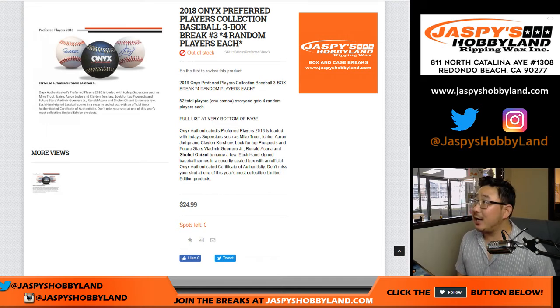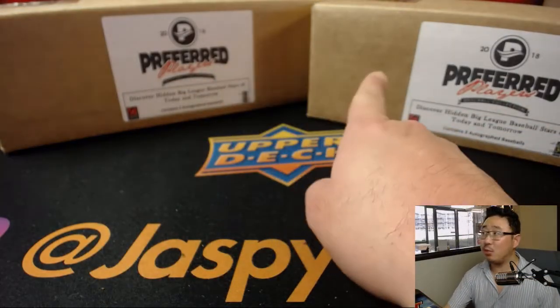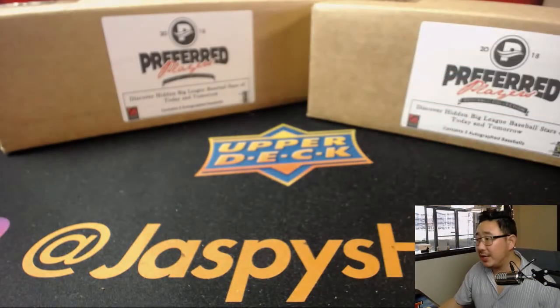Hi everyone, Joe for jazbeeshobbyland.com with some more 2018 Onyx Preferred Players Collection Baseball. This is break number three. Big thanks to these folks in break number three. We only have two left and the last one is already in the store, so check it out.